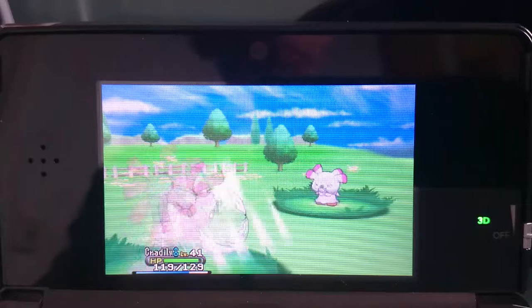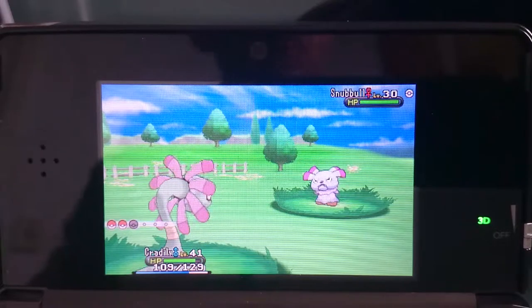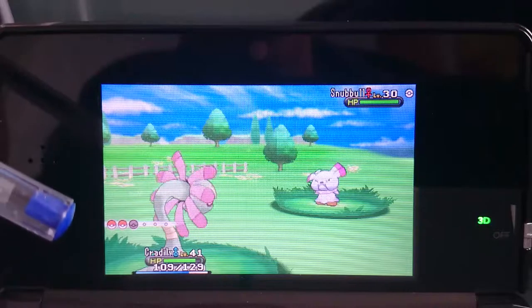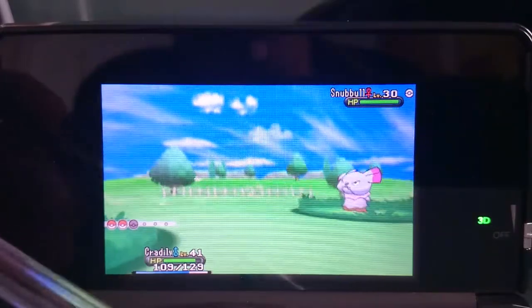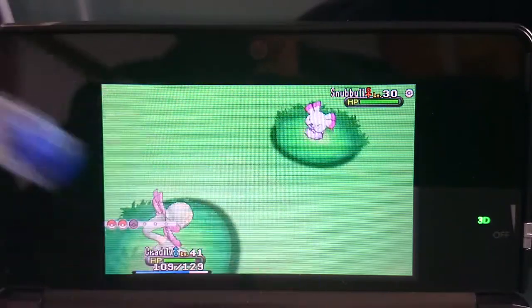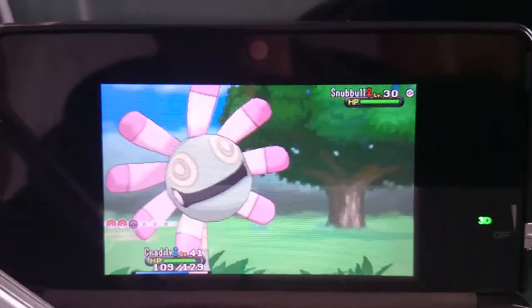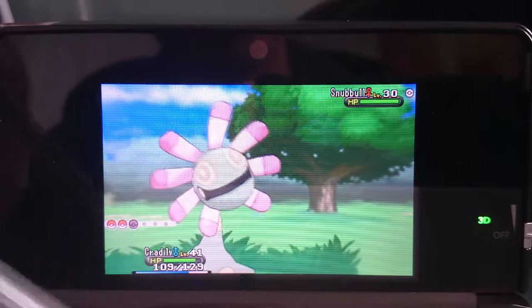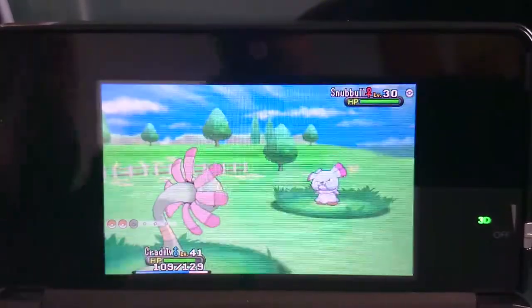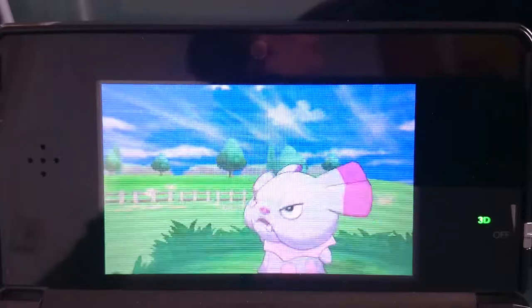I was so close to throwing a Pokéball without even looking at what moves this guy knows — that would have sucked a lot. He goes for Bite though. Since I don't want to hurt him too much or risk a critical hit, I'm just going to throw Pokéballs at him. I think I want to catch him with a Heal Ball — I have 100 of those — so let's see if I can get it.